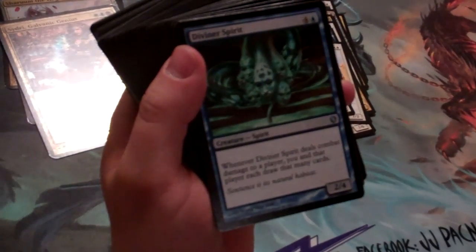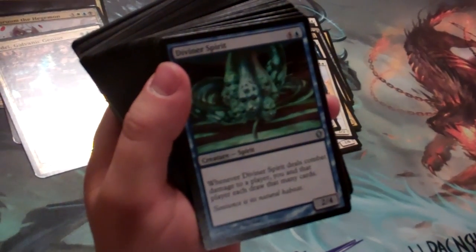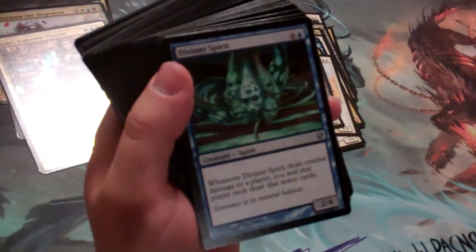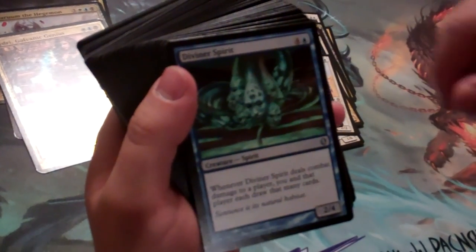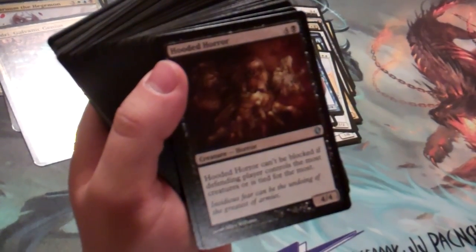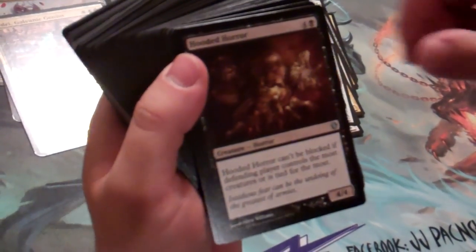Diviner Spirit is a new card printed for Commander 2013 — a 2/4 for 5. Whenever it deals combat damage to a player, you and that player may each draw that many cards. This will likely get through and see a lot of combat damage since a lot of people like to draw cards. Hooded Horror is a 4/4 for 5 that can't be blocked if a defending player controls the most creatures or is tied for the most.